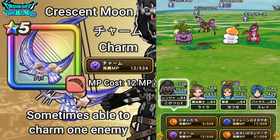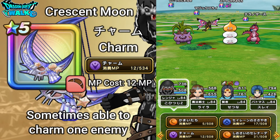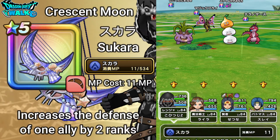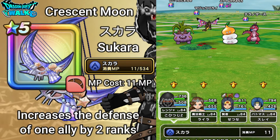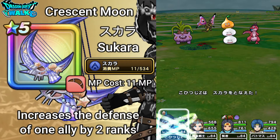The next ability on the Crescent Moon is one we've seen plenty of times before — that's Skada, costing 11 MP. As everyone should know, Skada increases the defense of one ally by two ranks. I'm going to use that on my own character.